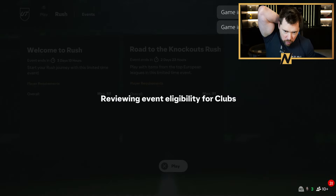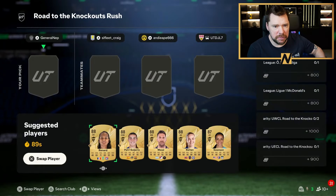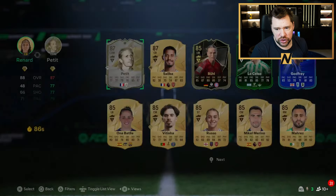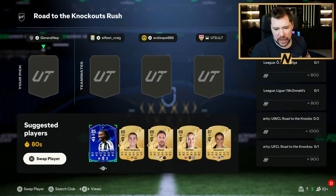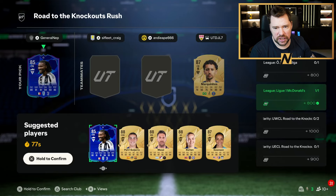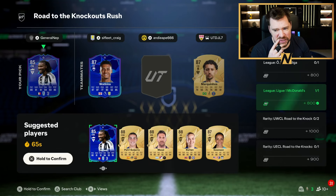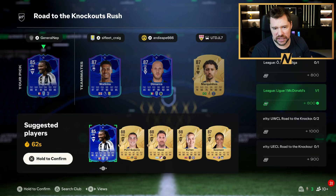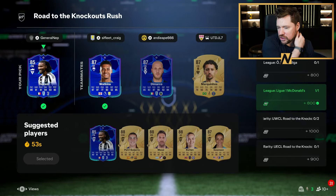Let's get into a Rush game. Thank you to the viewers joining me today — we've got Sifli Craig, United JL7, and Andy8666. If you have an overall minimum rating of 80 you get two times the rush points. You need UWCL and UECL Road to the Knockouts items for the points bonus, but we're just big chilling with Kefren Turam. Not the end of the world if we don't get the rush point bonuses.